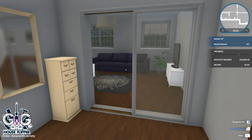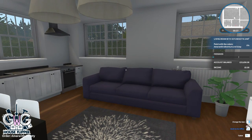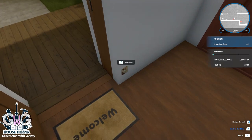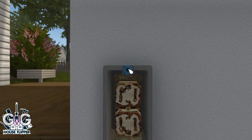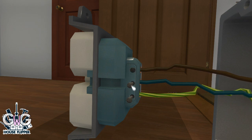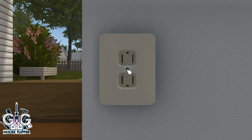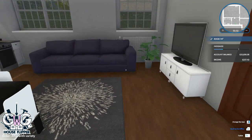In the entrance hall the task is to mount a device. In the living room it says to paint with the colors amaranth, adventure, and grey. Let's start with the device — it's this one down here. Press E to assemble it; just click on it and it should move into place.